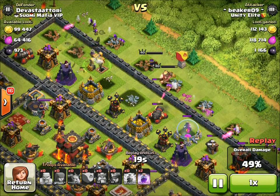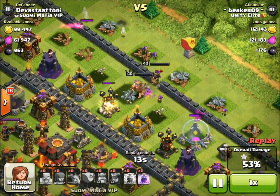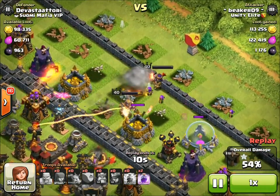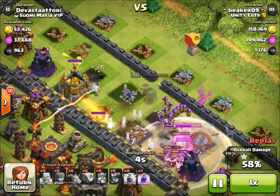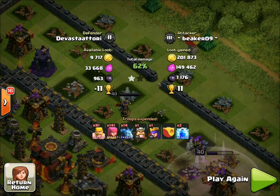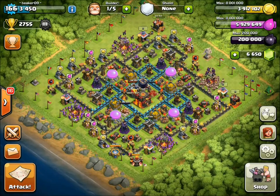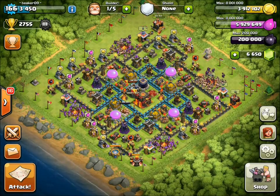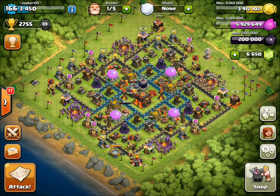That applies to basically any farming army with barbs, archers, and goblins at any town hall — remember to alternate: tap three barbs, tap three archers, and keep going. It's a good trick. I was basically out of troops but thankfully I had the heroes — they heroically crashed in and got the last two storages. I can basically always count on level 40 heroes for any job as long as they don't get distracted. That raid didn't have a ton of loot but it was fun — I definitely never seen a base like that before.